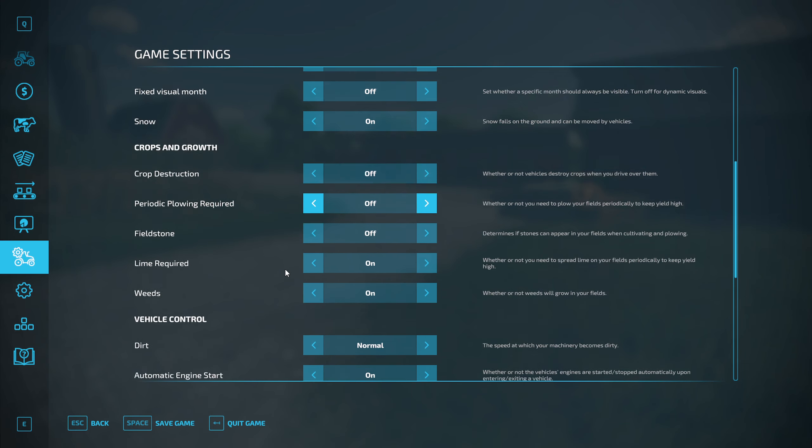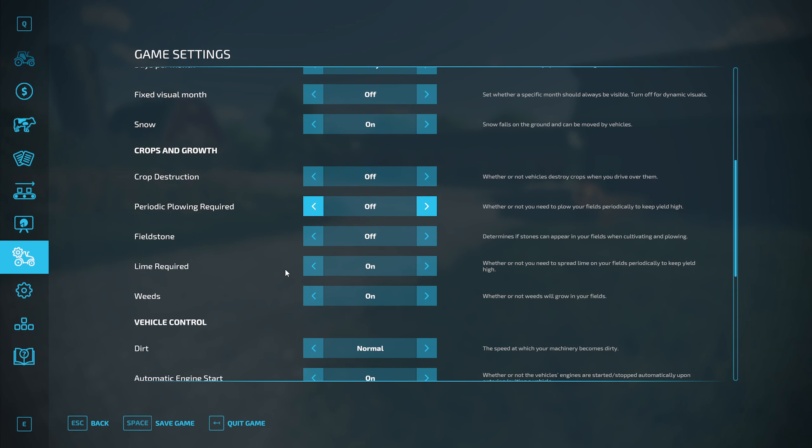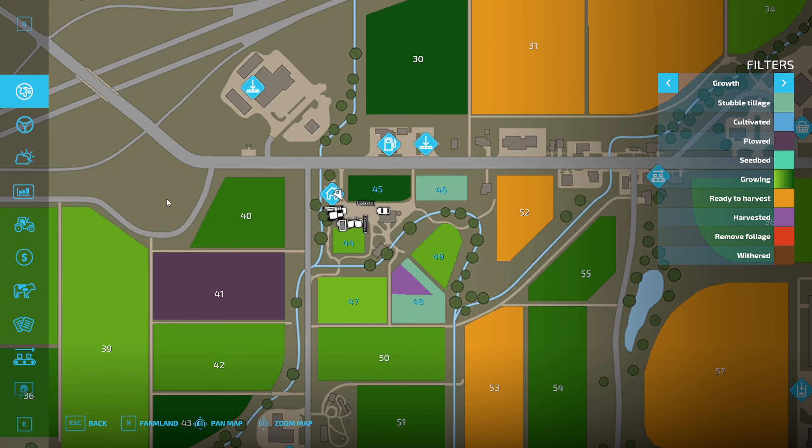I wish there was a way to turn off rolling requirements. The issue that I have is these fields over here take a very long time just to harvest — 30 minutes just to harvest these three fields. So I've been running into an issue where it just takes a long time to harvest, and then you have to go back and seed, and you have to do the rolling and all that stuff.